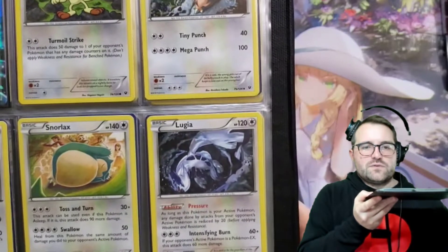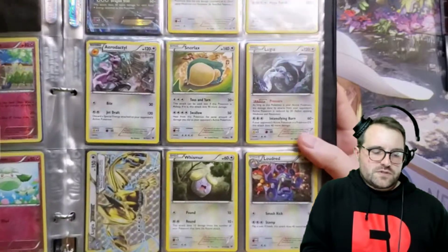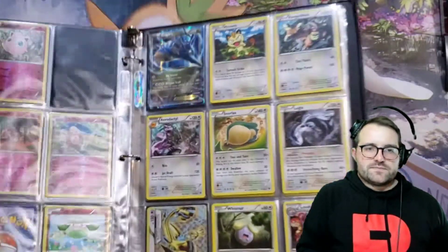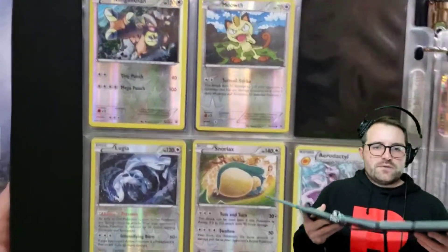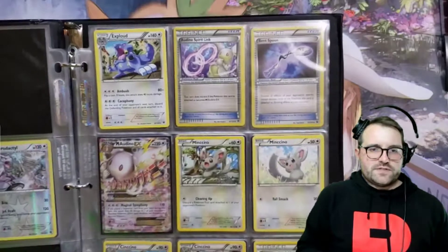This Lugia is really cool — the underwater scene, you see the mouth bubbles. Super, super cool. We've got a Lugia Break down there on the bottom left. Kangaskhan, Meowth — yeah, we're doing pretty good for reverses here.